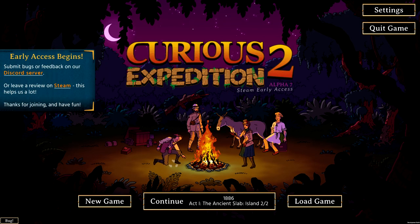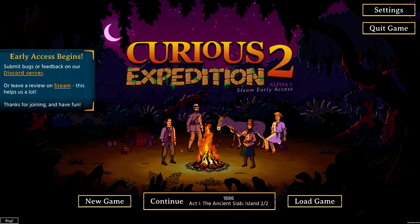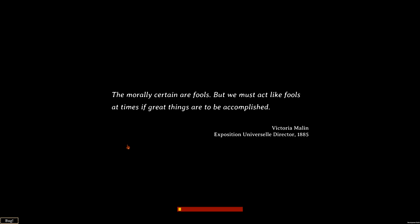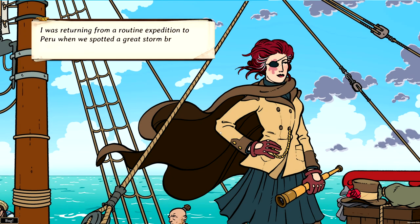Curious Expedition 2 is the follow-up to Curious Expedition 1. It's a great game that puts you into the position of an explorer around the 19th to early 20th century. As you can see, the Exposition Universelle — the so-called Weltausstellung — was in 1885.